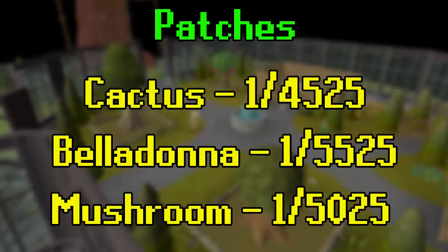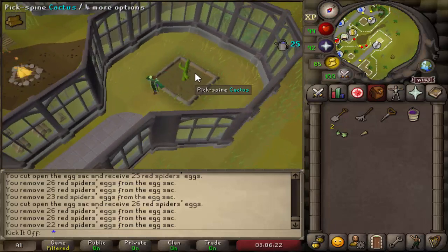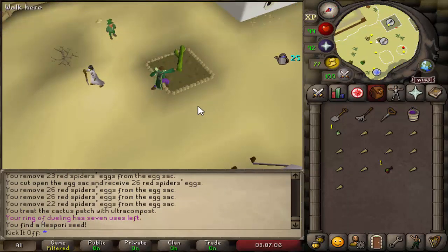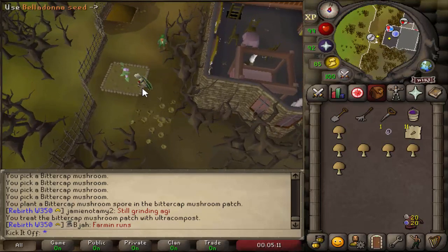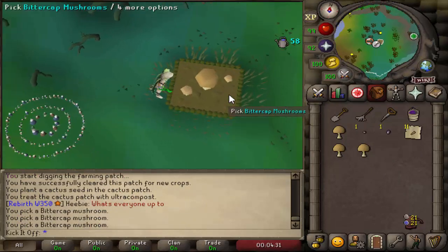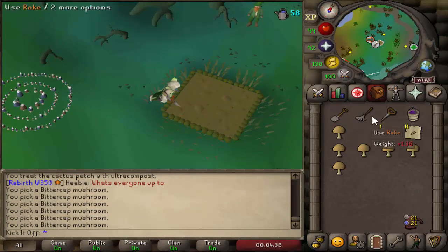The next set of patches have a decent chance of getting the pet, and you can normally do them as a complete run twice a day. Cactus can be grown in the Farming Guild and Al Kharid, with a base chance of 1 in 7,000 — that's 1 in 4,525 at level 99, rolled when you check the health. Belladonna can be grown in Draynor Manor and has a 1 in 5,525 chance at 99, rolled on the first and only harvest — you'll need gloves, otherwise you'll get poisoned. Bittercap Mushrooms in Canifis are 1 in 5,025 at level 99, rolled on the final harvest.